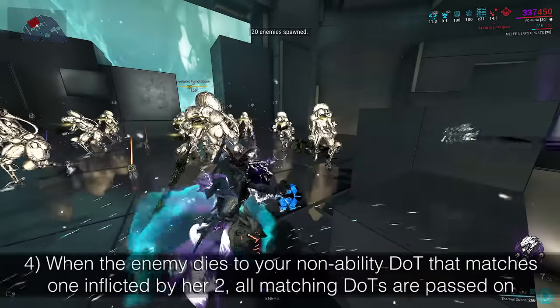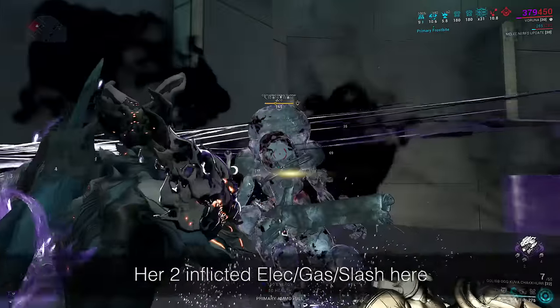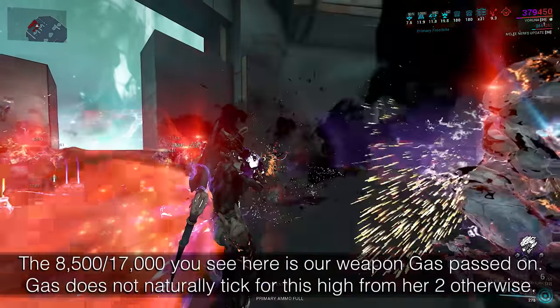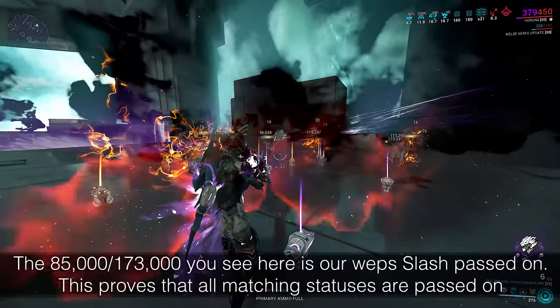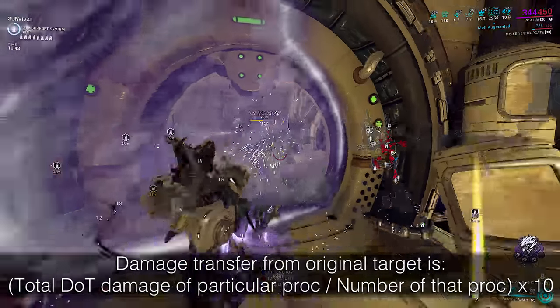Likewise, if your 2 inflicts slash and your gun inflicts electric and slash, and the electric DoT kills the enemy before slash manages to tick once, your slash stacks will not be passed on. When the enemy dies to your non-ability DoT that matches one inflicted by her 2, all the matching dots are passed on. This means if you kill an enemy with a gas DoT, but your weapon and 2 inflicted gas, electric, and slash, then all three statuses of gas, electric, and slash will be passed on in the AoE.